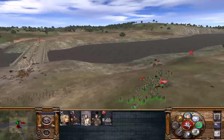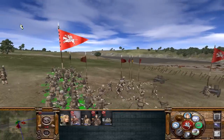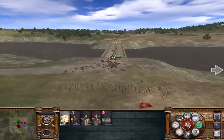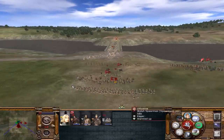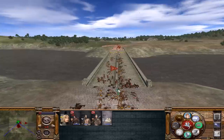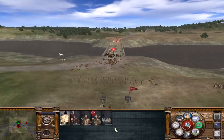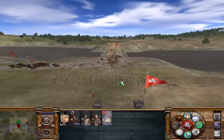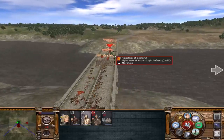Longbowmen have limited arrows so we need to save them — not so much of a concern for crossbowmen. Let's kill this unit too. We're using our revolt unit — we'll just wait until we charge them. That's enough to break them a bit. Let's shoot, and aim at the general's bodyguard unit.